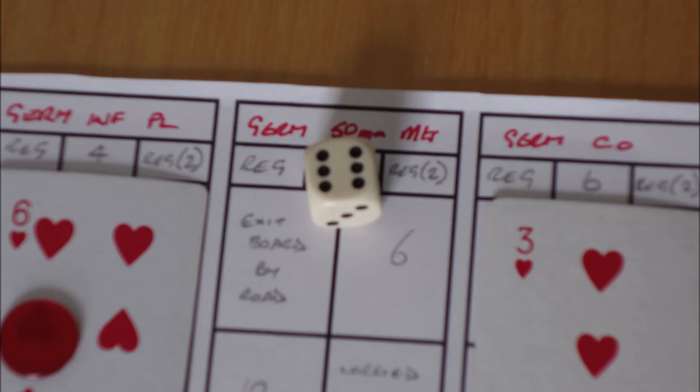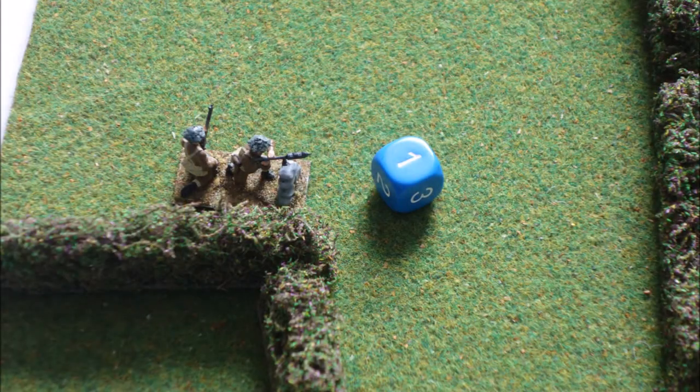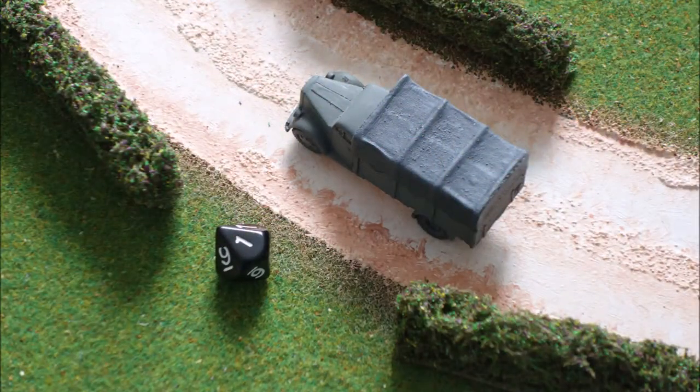The British infantry turn finishes with them moving four and a half inches. The activity count is coming into play — a blue one because they fired, and a red one because they moved, as a reminder for future bounds. The German CO passes. The British PIAT team move forward with an order dice of one — that's a fire order, but they're nowhere near capable of firing, so they simply move up the table three inches. The British CO passes, and the German infantry still not moving.